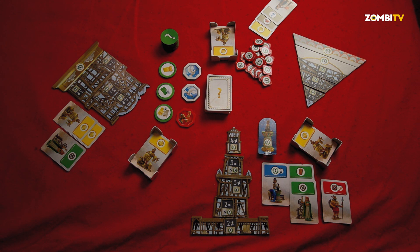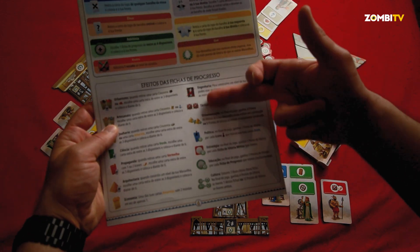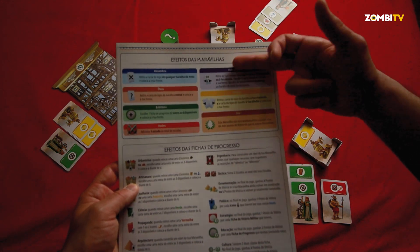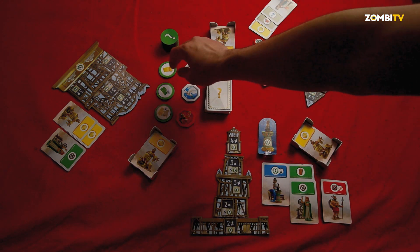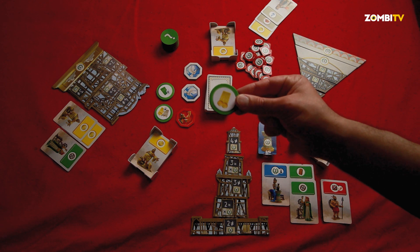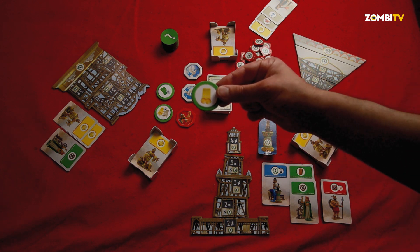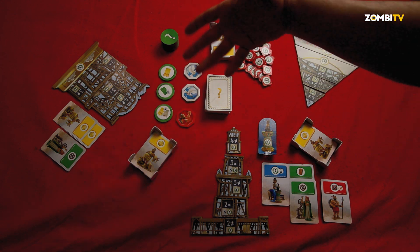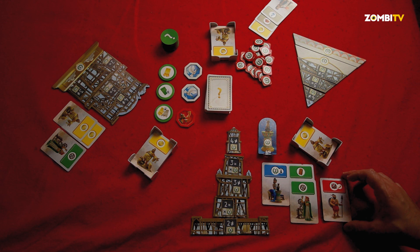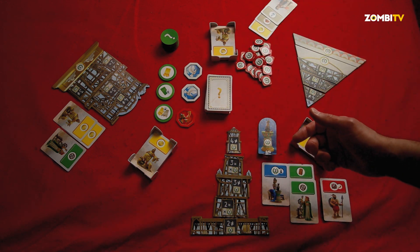And what does this do? The green progress or knowledge tokens do a lot of things, as you can see here. This one transforms a yellow coin card — a joker — into two raw materials of your choice, each turn. It's very powerful for building. And since I don't have raw materials and there are many yellow cards on the table, maybe that's what I'll keep. I'll choose.